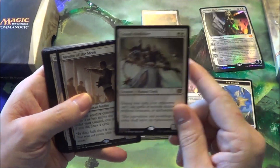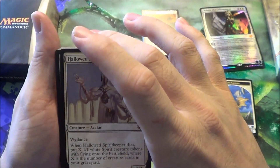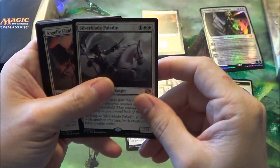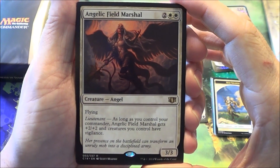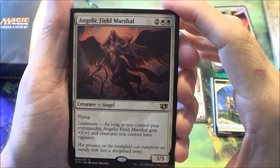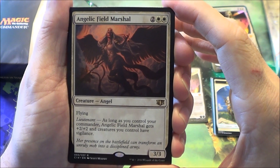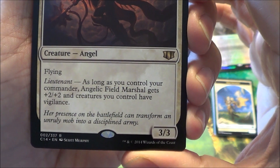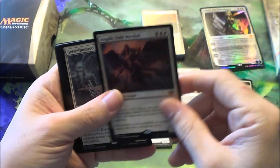There are a whole bunch of rares in each one of these. Grand Abolisher, Mentor of the Meek. The Hallowed Spiritkeeper is new. Silverblade Paladin. Angelic Field Marshal has the new keyword: Lieutenant. Each deck gets one of those. Basically, if you have your Commander in play, they get a bonus. This one is a 3/3 flying for four mana, and if you have your Commander out, it gets +2/+2 and all your creatures get Vigilance. Pretty good.